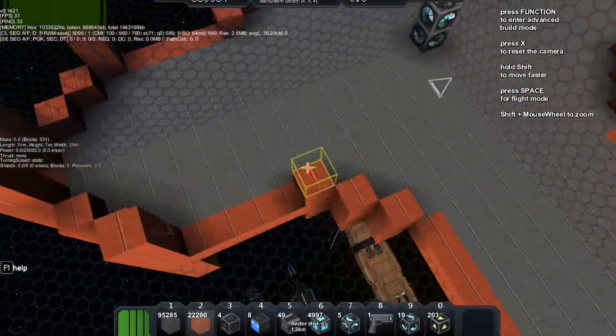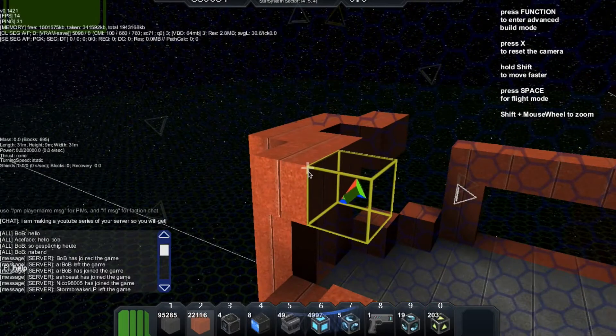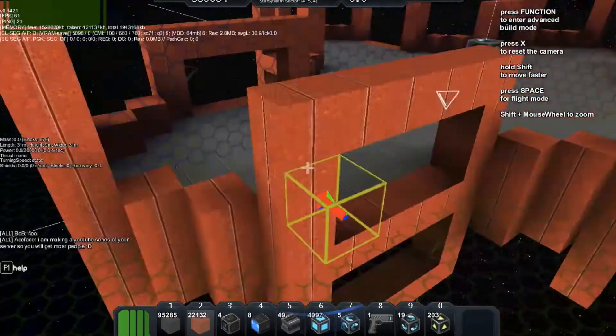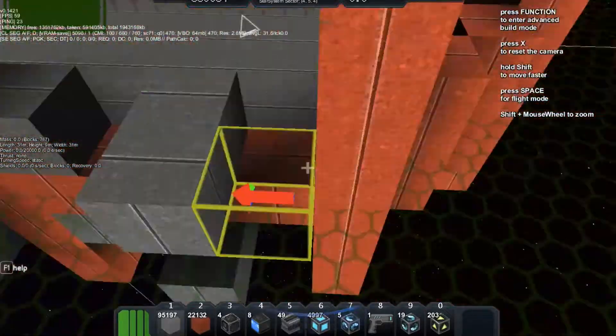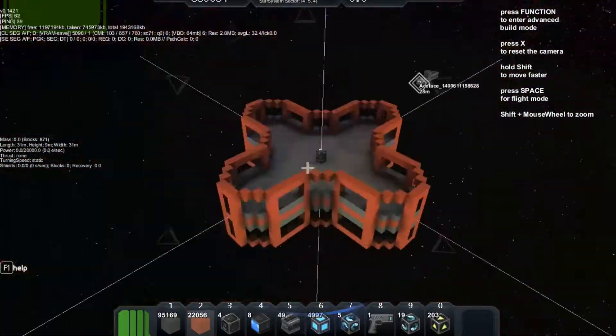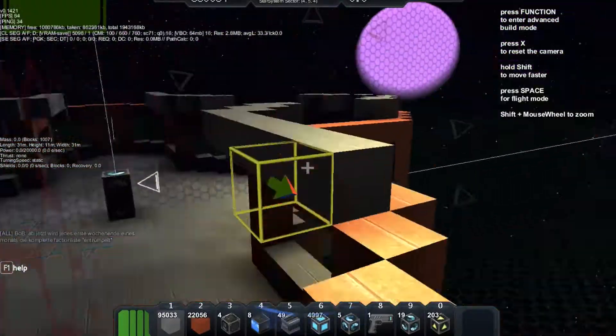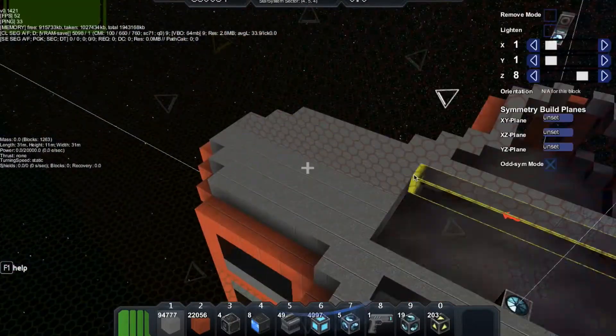The reason why I'm using red and grey hull and not blue and white — you know, my signature colors — is because that was the easiest one to get. Because I'm playing this legit, I'm not cheating. Even though these materials I actually cheated in, but that's because my previous base was deleted. I was salvaging from stations, and stations are mostly composed of grey hull and quite a bit of red hull, so that's how I got a lot of it.